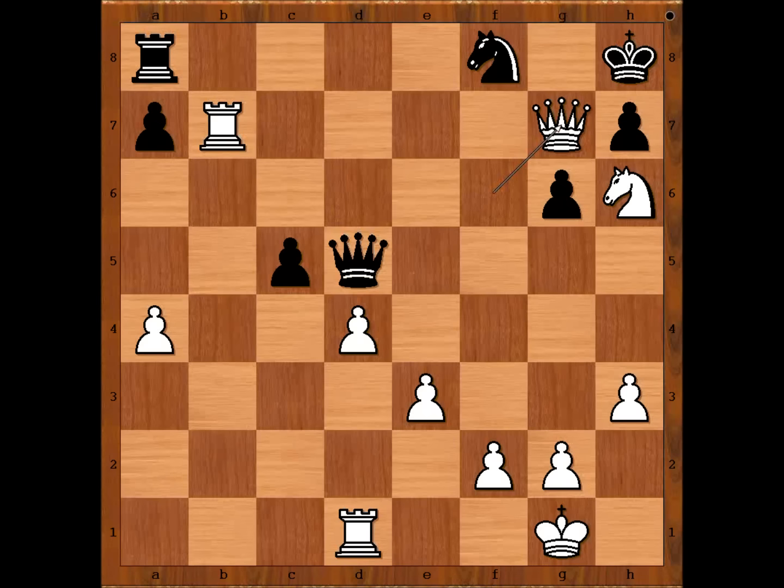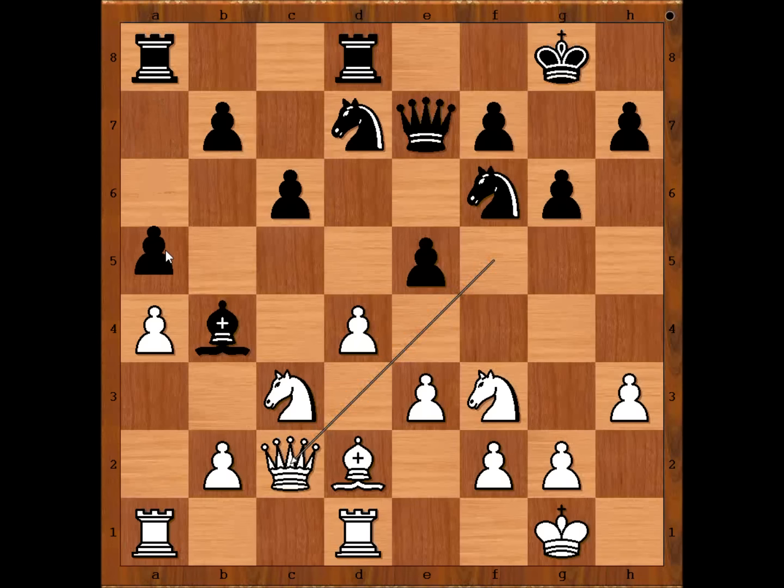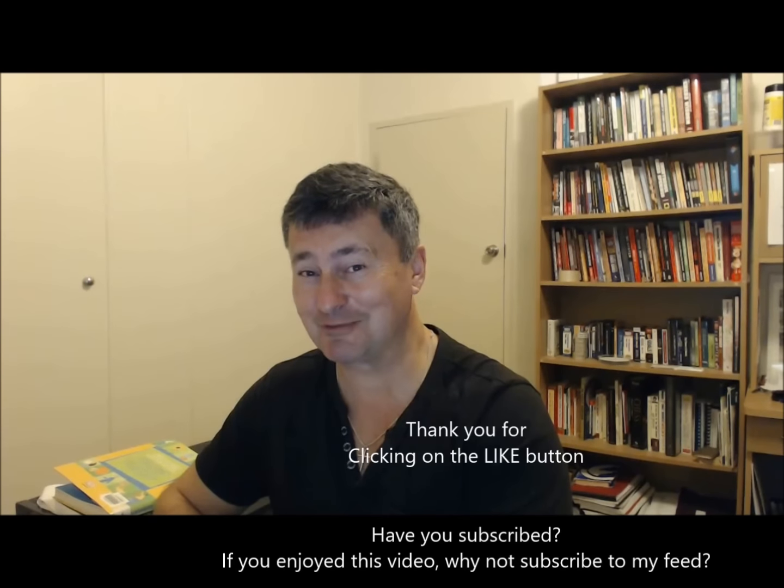Let's go back to the critical position of the game. In this position, perhaps g6 should not have been played — better was bishop to d6. But after g6, queen to c2, there comes a second blunder: e4. A5 was better and black would be okay. What do you think of this game? I hope that you enjoyed watching this video. I wish you good luck with your chess, and bye for now.